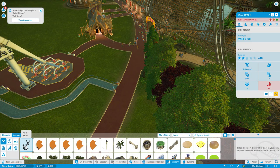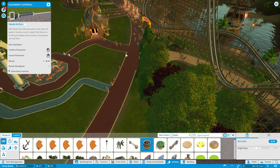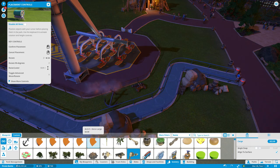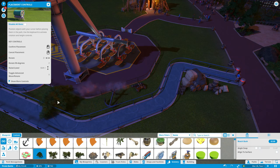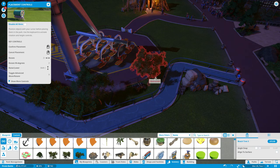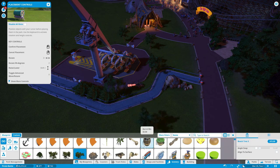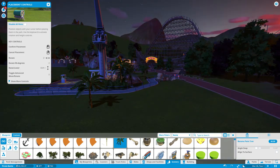Now we gotta build some scenery. Since this is pirate-y, we gotta put like — we need some barrels so people can throw away their trash. There's cargo, there, beach, bushes, trees — and then just have a banana tree. Okay, that's bloke, whatever.